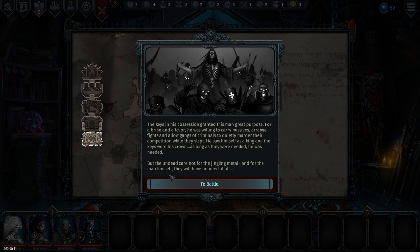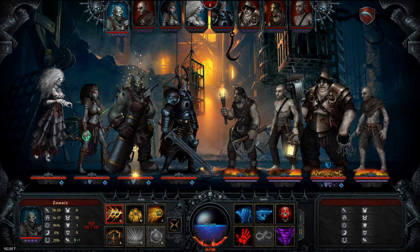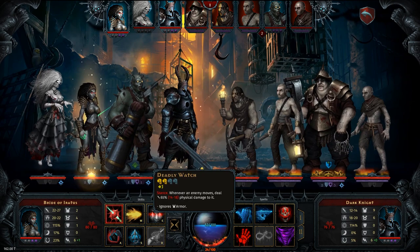The keys in his possession granted this man great purpose. For a bribe and a favor, he was willing to carry missives, arrange fights, and allow gangs and criminals to quietly murder their competition while they slept. He saw himself as king, and the keys were his crown. As long as they were needed, he was needed. For the undead care not for the jingling metal, and they will have no need for the man himself at all. Well — trench loading. So what do we do? Probably start with Worship Him.